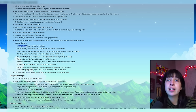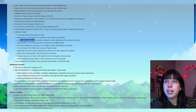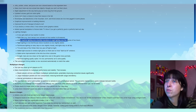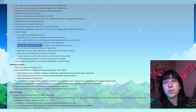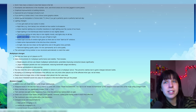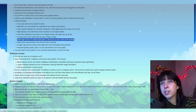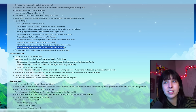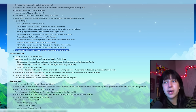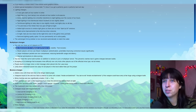Riverbanks and lake shores in the mountain, town, and forest areas are now less jagged in some places. Graphical improvements to building interiors. Improved the art of George and Evelyn's roof. If you destroy a mine's chest, it now shows some graphical debris. Added special backplates to Fortune Teller TV to show if you get a perfectly good or perfectly bad luck day. Various lighting changes: it now gets darker an hour earlier in winter. Night tiles like town lamps now activate an hour earlier in all seasons. Indoor daytime lighting now smoothly transitions to night lighting over the course of two hours. Night lighting in non-farmhouse indoor locations is now slightly darker. Farmhouse lighting on rainy days is now slightly moody and lights stay on all day.